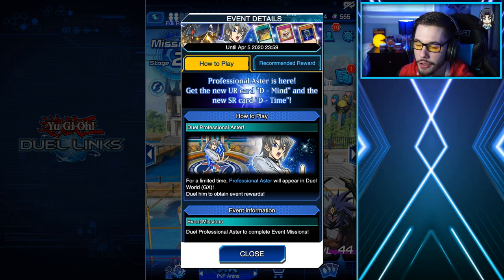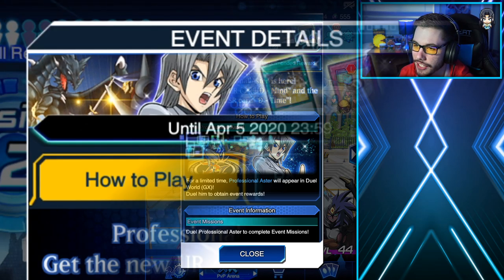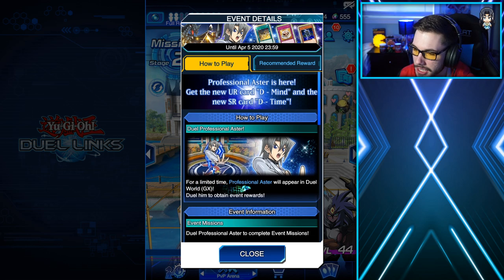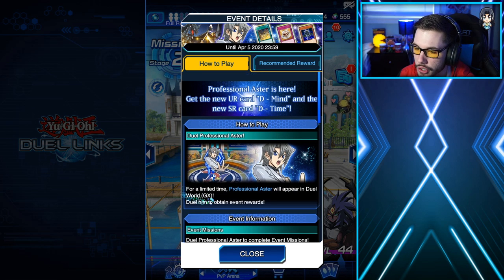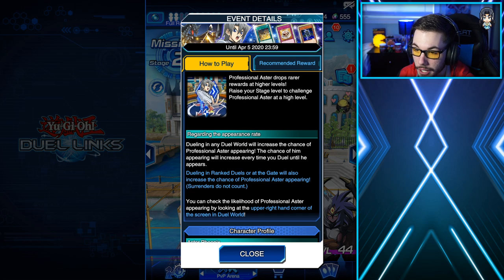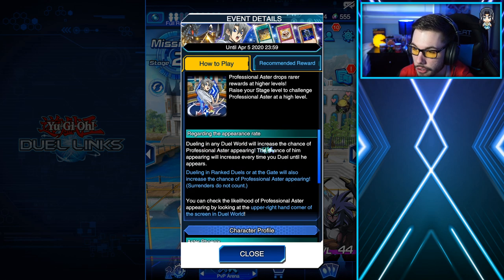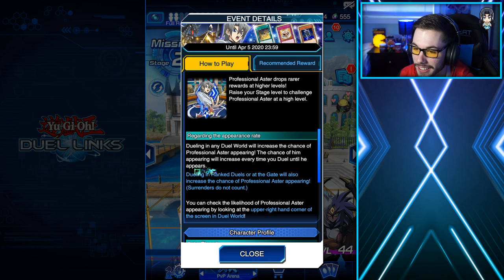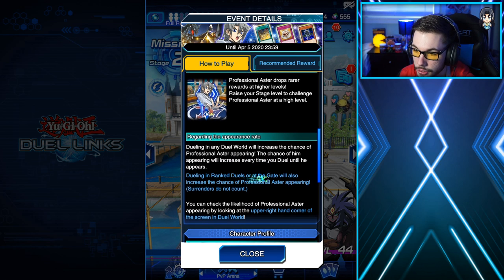Professional Aster is a brand new event in Yu-Gi-Oh! Duel Links that's going to last until April 5th of 2020. This new event is going to give us access to some new Destiny Hero support that you do not need to spend any gems for — you just need to farm this character. For a limited time, Professional Aster will appear in Duel World GX. You can duel him to obtain event rewards. Dueling in any Duel World will increase the chance of Professional Aster appearing, and the chance of him appearing will increase every time you duel until he appears. Dueling in Ranked Duels or at the Gate will also increase the chance of him appearing.